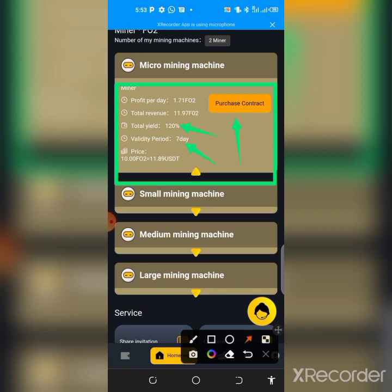After activation, every day you'll be getting about $4 to $5 from the two miners combined — each miner yielding roughly $2 per day. So in two days you should have about $8, and by day three you can be withdrawing your cash and making more profit from the platform.